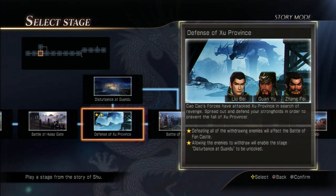What's going on everyone, Jerz here. We're going to be doing another star guide for the Shoe Army story mode. It's primarily for the star that says defeating all the withdrawing enemies will affect the battle of Fawn Castle. The other one — the second star — chances are if you're looking at this video, you've done the second star and just haven't figured out how to kill all the generals in a timely manner. So it's the defense of Shoe Province with the Shoe Army story mode.